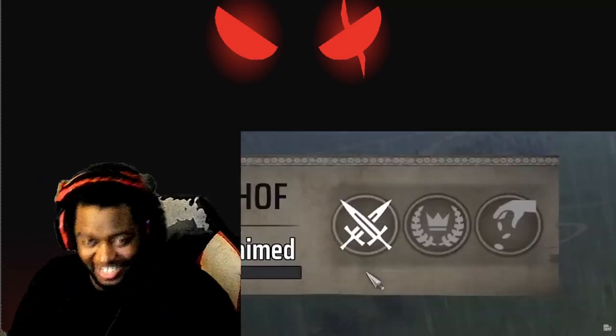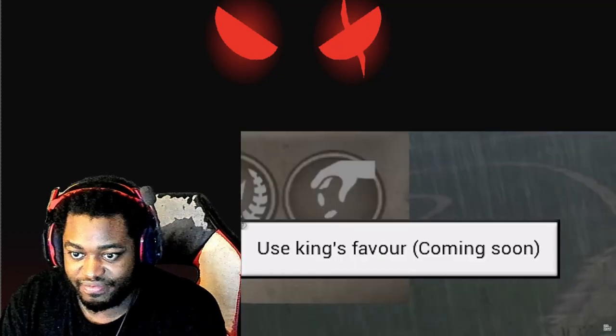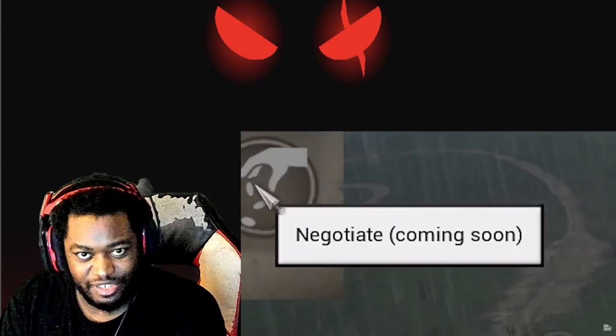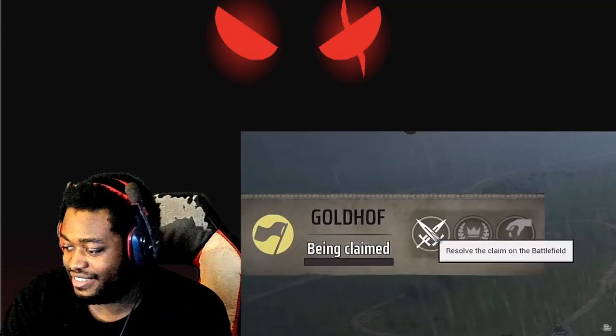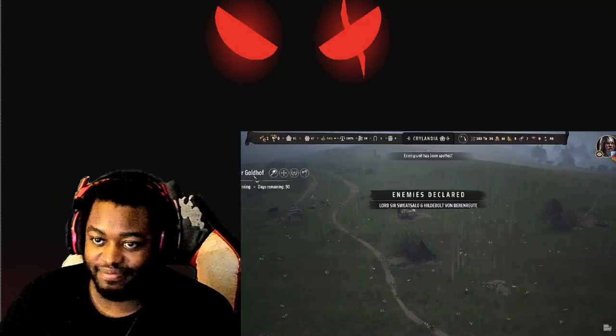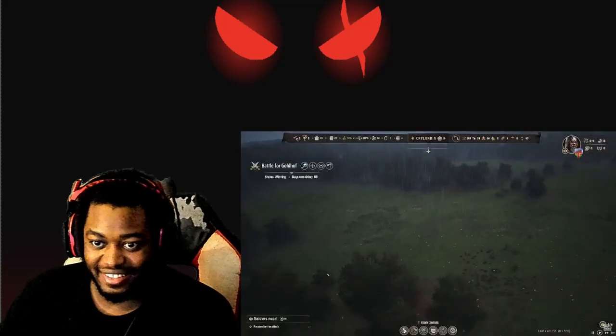Let's see what our options are: we can resolve our claim on the battlefield. Or we can use King's favor, which is coming soon. And also negotiate — just kidding, that's also coming soon. Let's see what further options we can resolve with our claim on the battlefield. Oh wait, no — that's not what I wanted. What have I done? Where is this battlefield location anyway? I guess it's just this field. That's the battlefield? You can tell because of the yellow coloring.